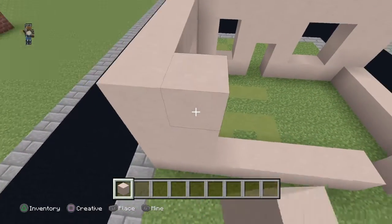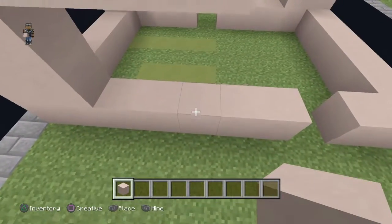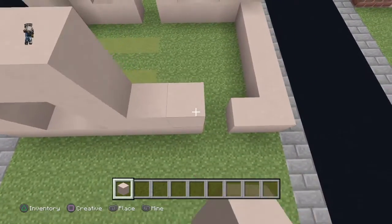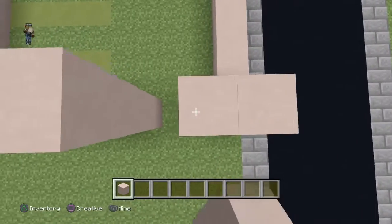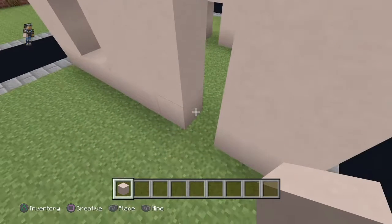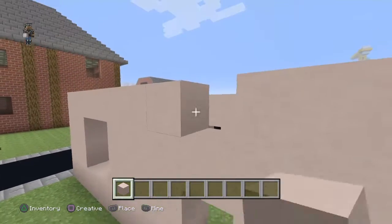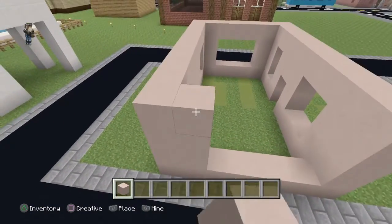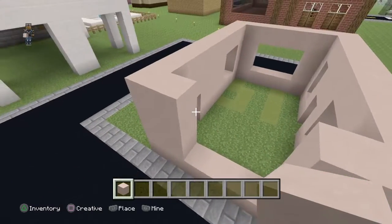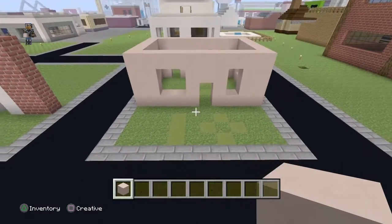Come here and place blocks three high again, then go three blocks across. Cover the whole back section up, then miss two blocks up — go one, two — and place them. Then go one block up and three blocks high again, so your house walls should now be fully formed.